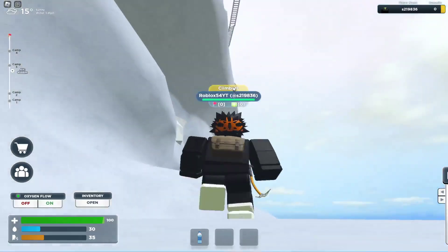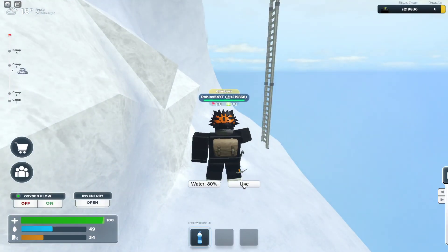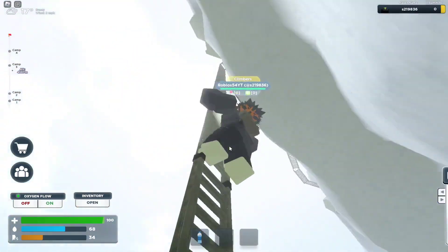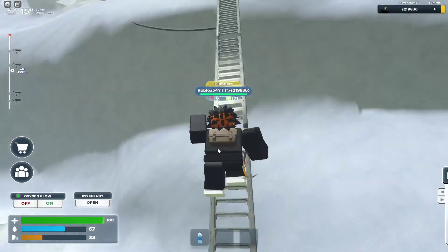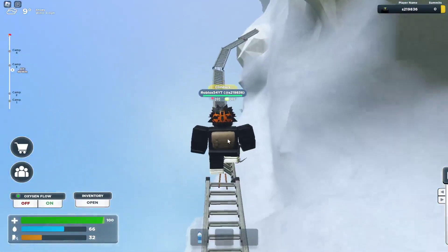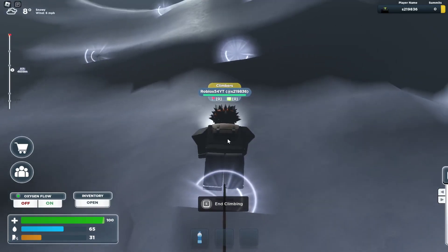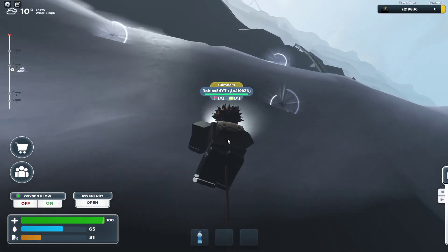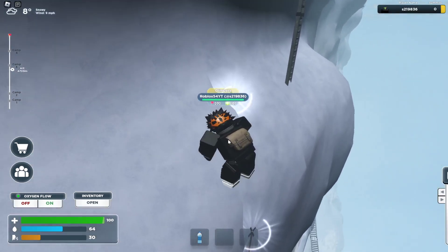Please, I need oxygen and water. How am I supposed to get oxygen? I have to go around. I really need oxygen right now. Wonky — why is it always the wonky ladders? I have 31 oxygen — can I make it? I think I can make it. 30 oxygen. I don't know if I'll make it. Okay, end climbing.